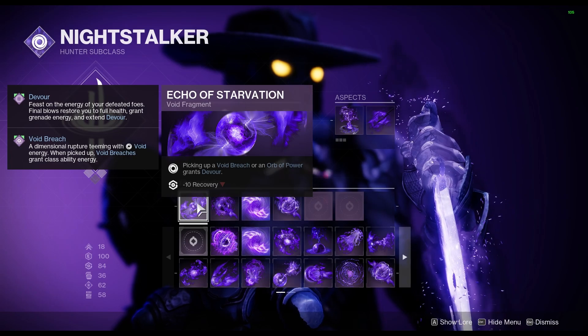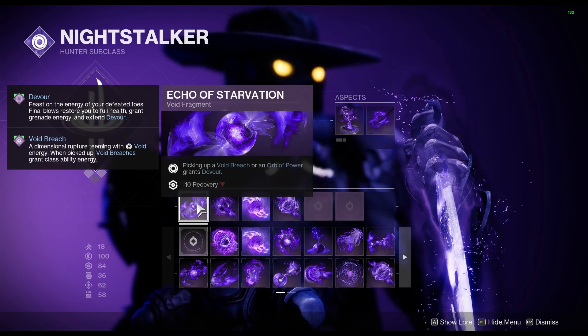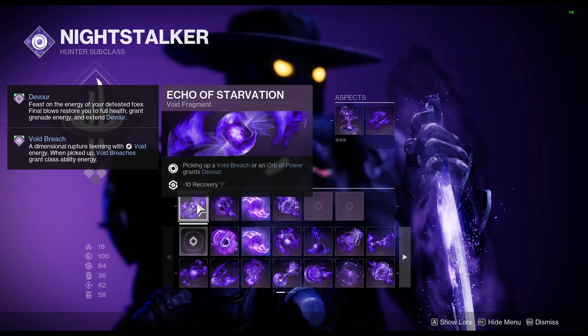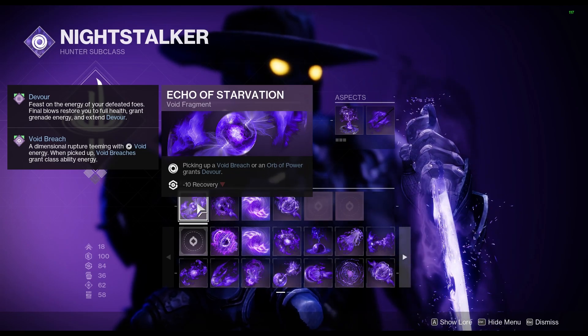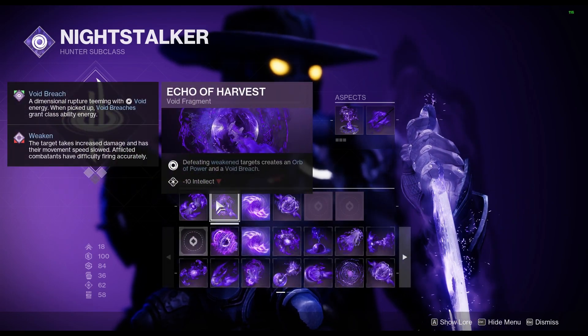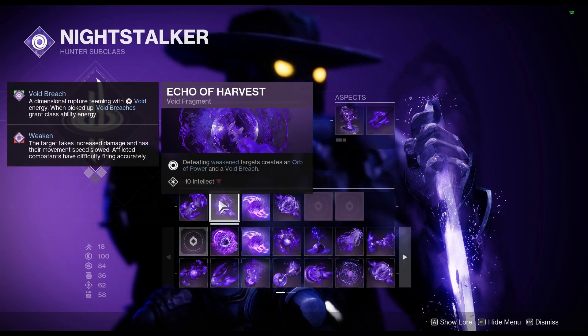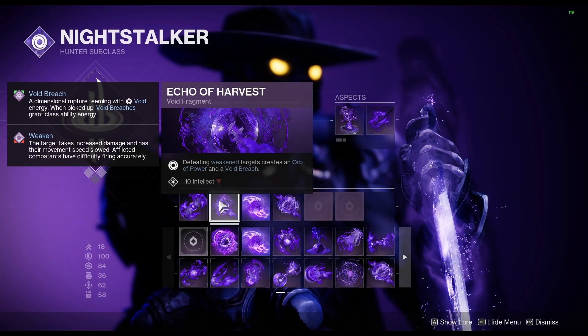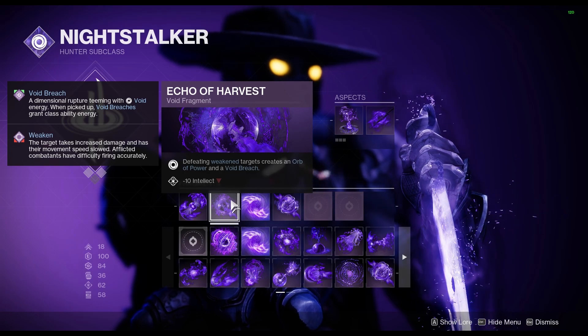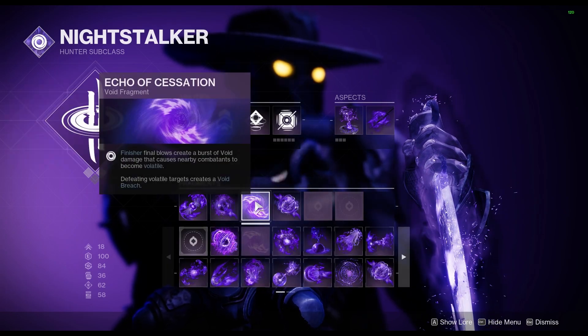My Fragments in order of importance to the build. Echo of Starvation: picking up a Void Breach or Orb of Power grants Devour, which will make you extremely difficult to kill. Echo of Harvest: defeating Weakened Targets creates an Orb of Power and a Void Breach, so just piling on the ability to generate orbs and Void Breaches.